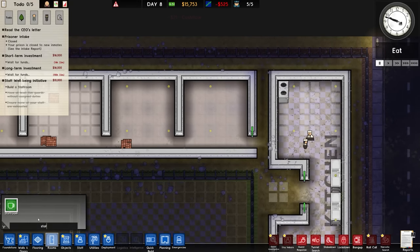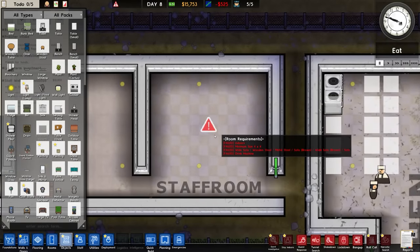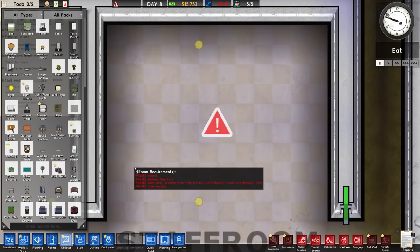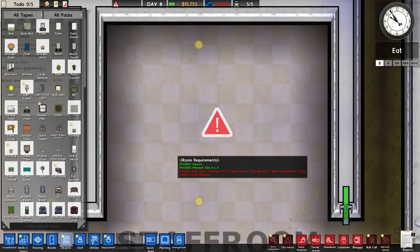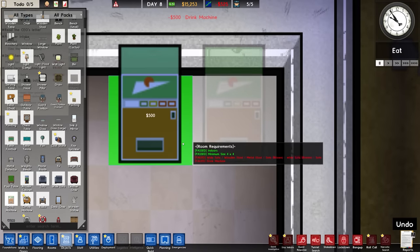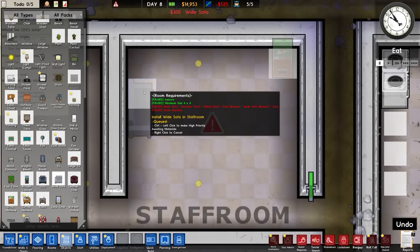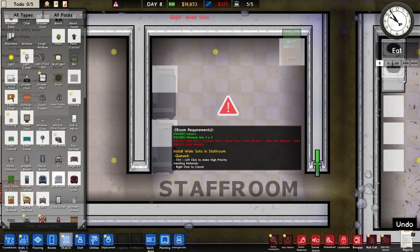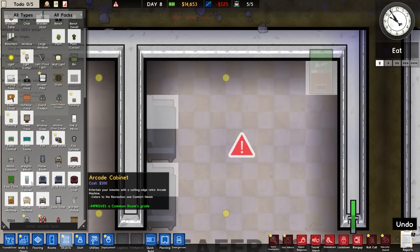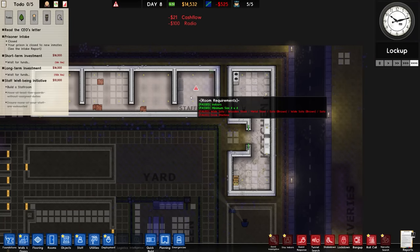Let's go for a staff room. It's going to go in here, like so. Minimum size of 4x4 - we need a sofa wide and a drinks machine. The drinks machine is going to go on the back simply because it's the best looking one. What beverage does that symbol remind you of? Put it in the comments. We're going to go for a sofa wide on this side. It's just the basics to get this up and running. I'll put a coffee machine in there, probably next to them. Maybe a radio? We don't need to do any of this realistically, but it's in. That's now done.